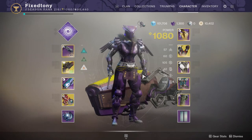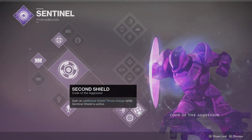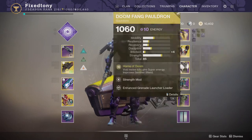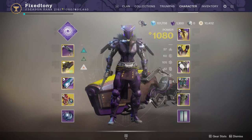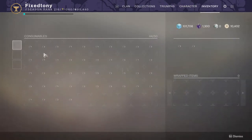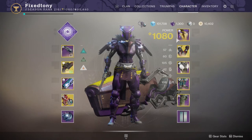I don't run Trials that much so I don't really care. The exotic I'd go for is Doomfang Pauldrons with bottom tree Void — you get an extra shield, and with that you can have your super up almost forever. It took a long time to find all the pieces and masterwork them. I didn't want to waste Ascendant Shards on the Doomfang Pauldrons, but I had a ton at the time so I went for it. I have three Ascendant Shards left now.